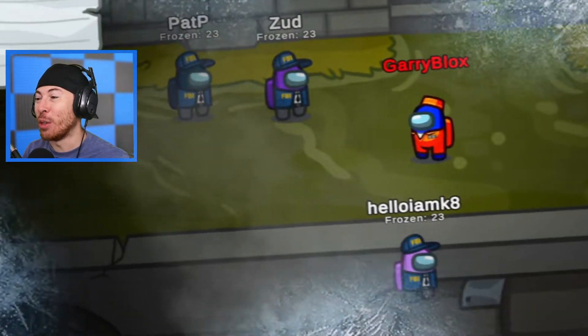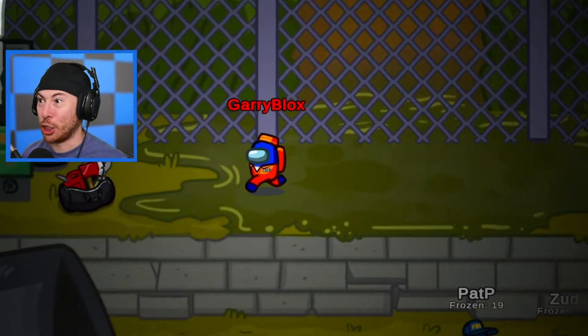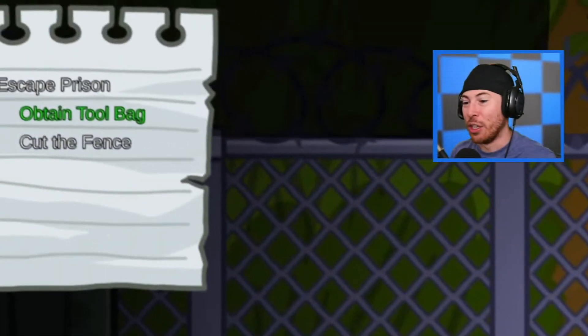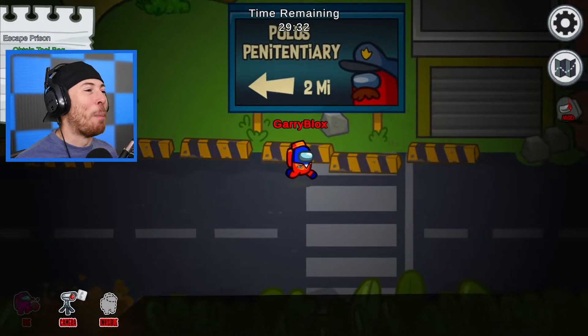Today we're escaping from the FBI — as you can see they're currently frozen in place, and it's my job to get out of here so they don't catch me. I've got a super adventure to go on. I've got to grab this bag, and my first objective to the top left is to cut this fence — it's the only way we're gonna escape. We have 30 minutes to escape, and we can't go to the police penitentiary — we're not going back to jail.